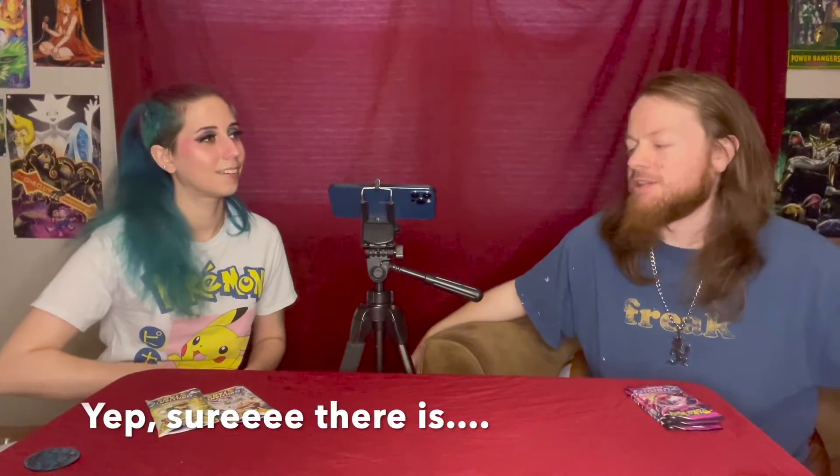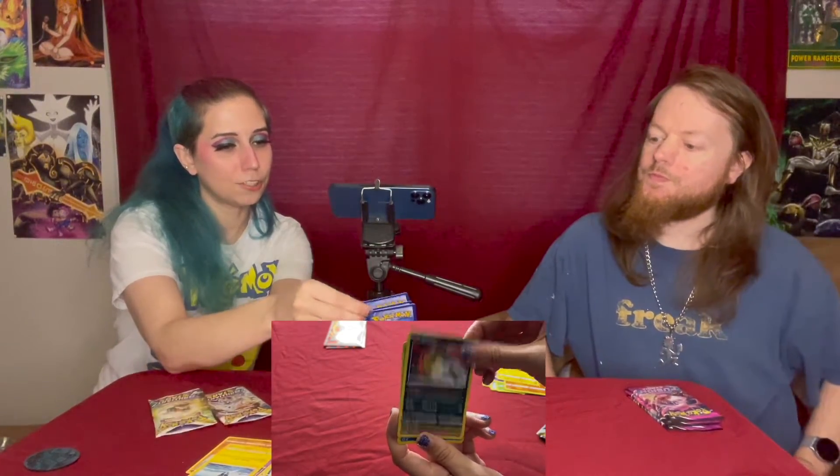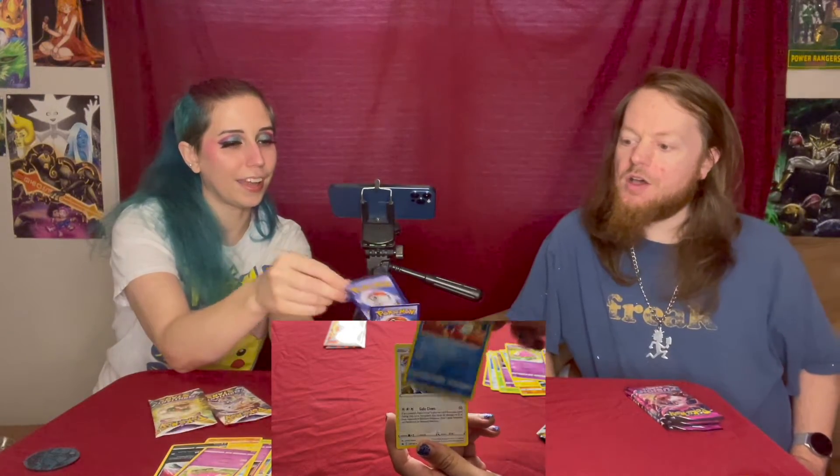We've got packs! I'll just stick with the Fusion Strike, but you're stuck with the Chilling Reign. Okay, I'll go first to get Chilling Reign out of the way. It's getting chilly in here. There's some good stuff in Chilling Reign, you never know what we'll get. We have Hatteram, Lairon, Steeny, Chippet, Kapu, Glitzel, Quillfish, Galarian Slowpoke, Reverse Holo Delibird, and a Zangoose. Is it at least holo? No, it's nothing.